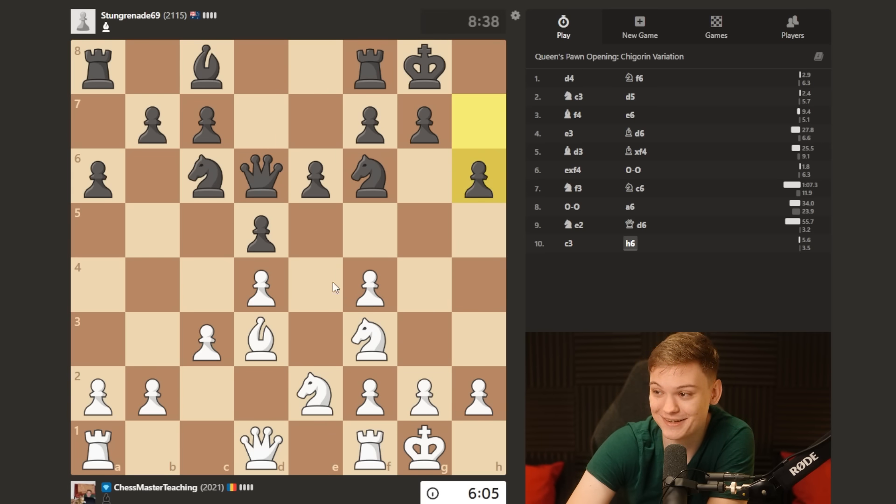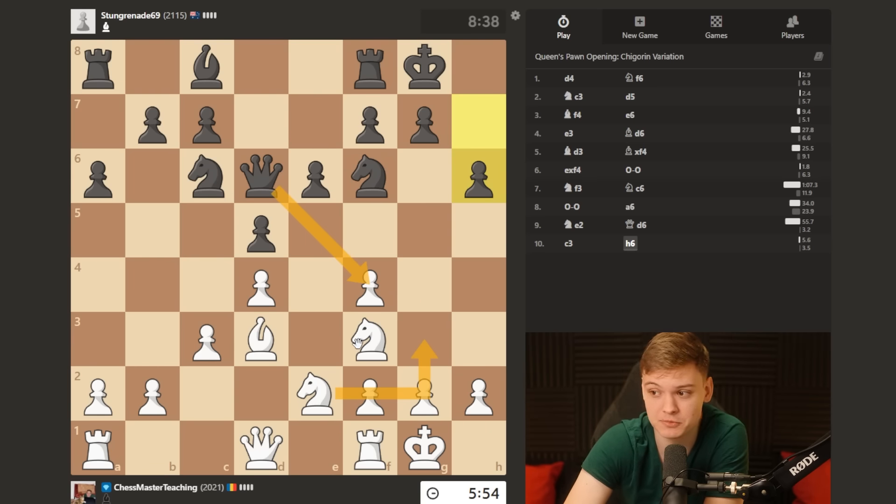I would love to play knight g3 and then knight e5, but if I go knight g3, that's gonna hang the pawn. So for that reason, I'm just gonna mix up the move order a little bit. I'm gonna do knight e5 first.